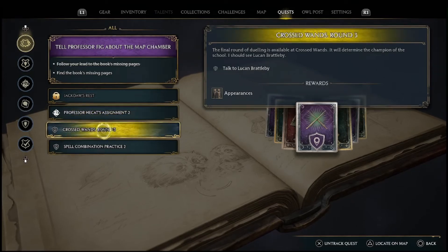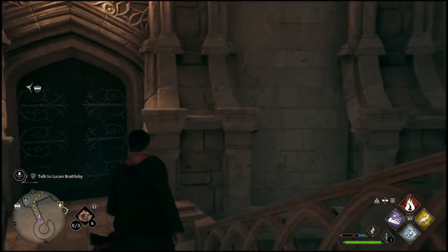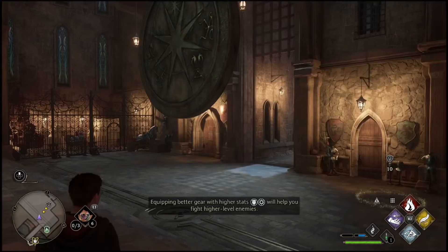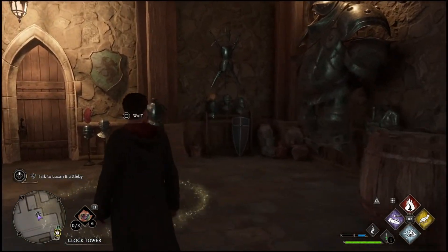Upon receiving the quest, you should also receive another request named Crossed Wands 2 or 3. This is by far the fastest way to unlock the spell.